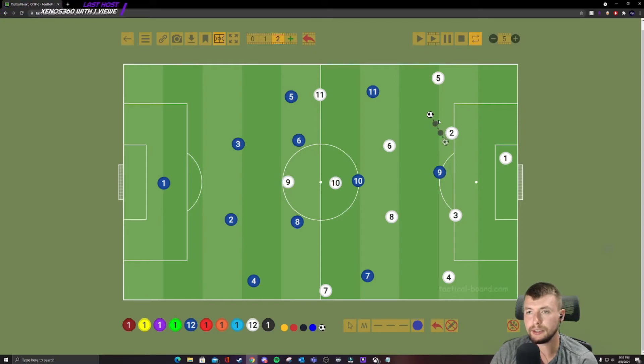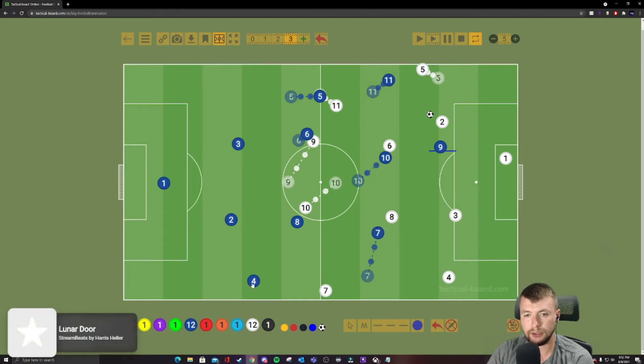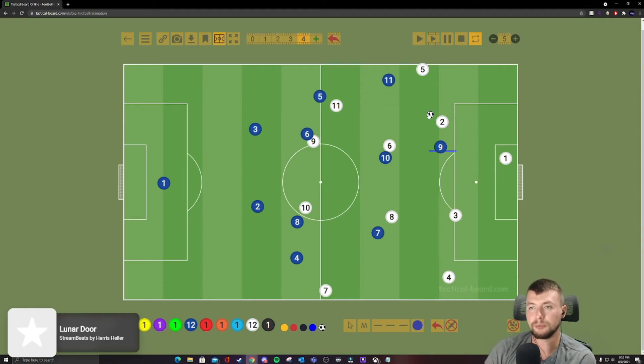That's the trigger for everybody else to go as well. This guy slides out, this guy starts going, and the attacking mid steps out here. I told my center backs and midfielders: this is when they have to be talking the most. If they have two up top, this guy goes here, this guy goes here — they have to handle that. This guy tucks in, slides in, slides in — that's generally how the press starts.